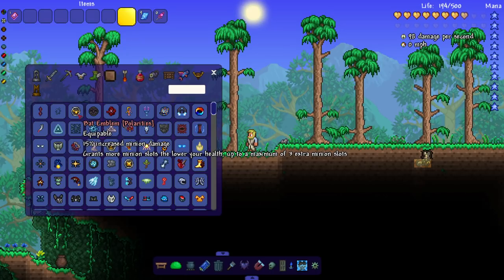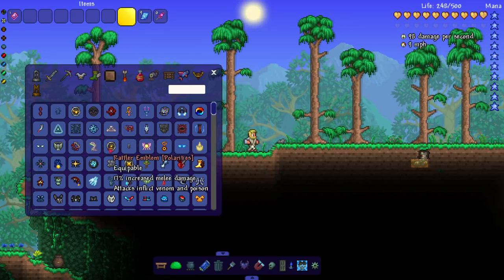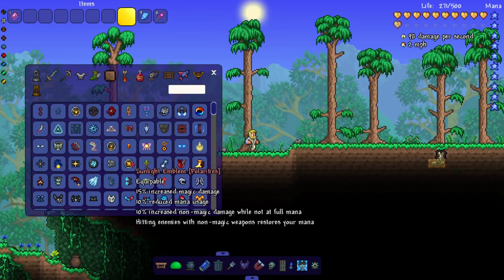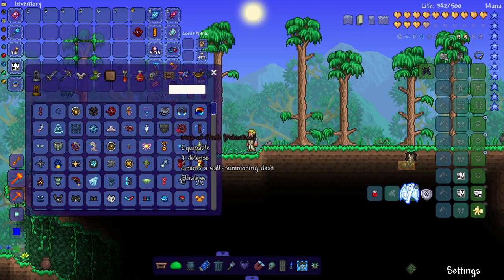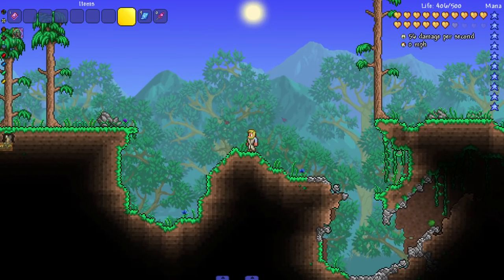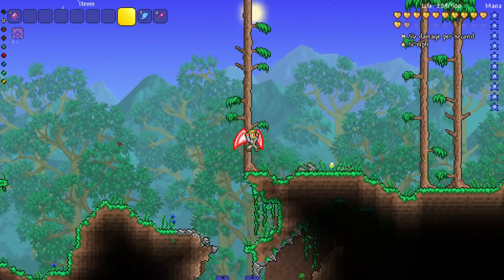There's the Bat Emblem — 15% increased minion damage and grants more minion slots the lower your health is, up to a maximum of 30. There are also some extra emblems: one gives melee and inflicts venom and poison, another gives magic and increases non-magic damage when not at full mana. The Blood Bearer summons tentacles to spew blood at enemies. Then there's an accessory that teleports you to the point opposite your cursor — so if you're backpedaling from a boss and you hit the teleport, it sends you even further back.